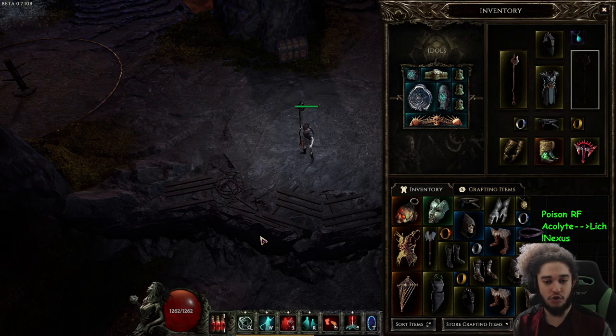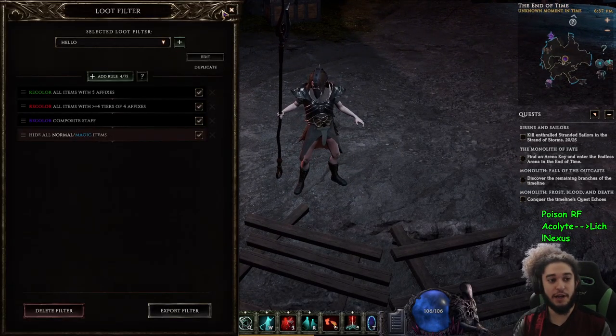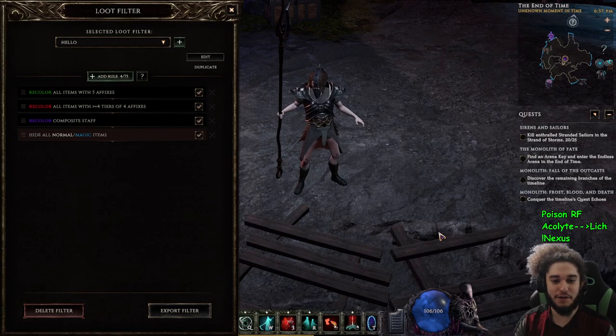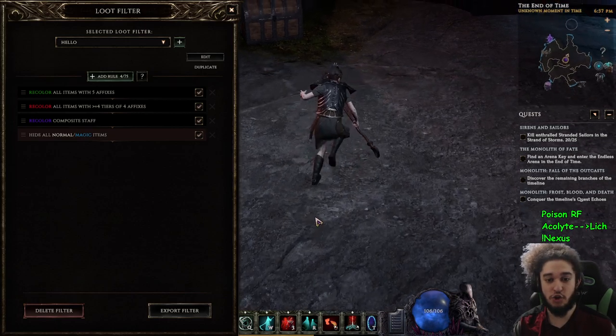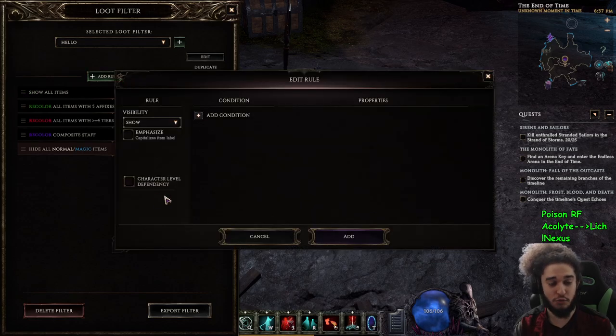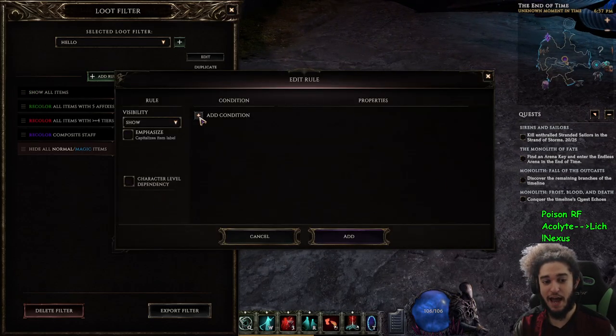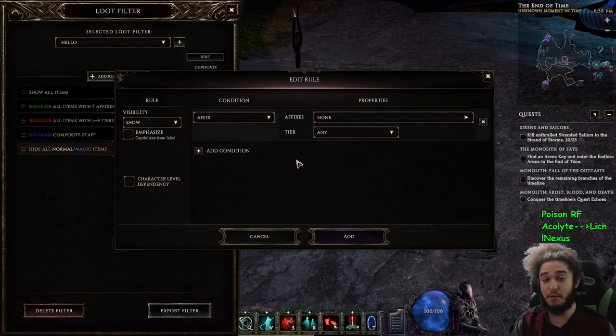Before I jump into the character, I just want to show you guys the phenomenal patch they deployed. If you log into the game now and hit Shift+F, it will bring up your loot filter. There is an in-game built-in loot filter now — very, very customizable. It's a mixture of Grim Dawn and Path of Exile. As a super easy example, let's add a rule.